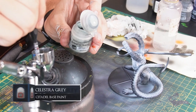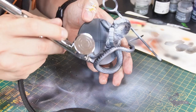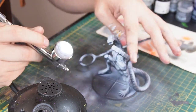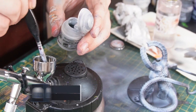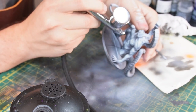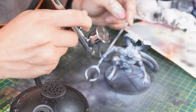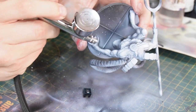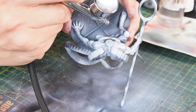The next grey will be Celestra Grey, which is my favourite grey tone — which is a sad sentence to say. But it has a lot more colour than other greys; it has a slightly greenish, bluish hue to it, which is really nice for things like stone. Then for an even lighter grey tone, I'll be using some Administratum Grey on the last little highlight parts left on the body. To go back over some of the smaller, more concentrated shadow regions, I'm just going to use some Carbon Black ink, really only focusing this on the innermost parts of the shadow so it doesn't spread over the darker shades.